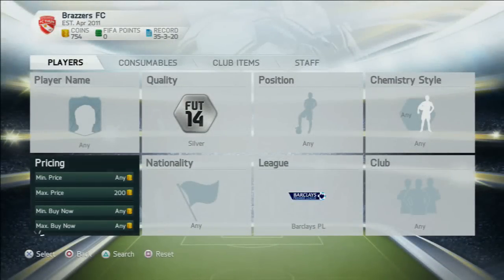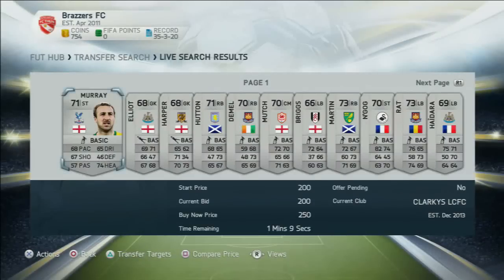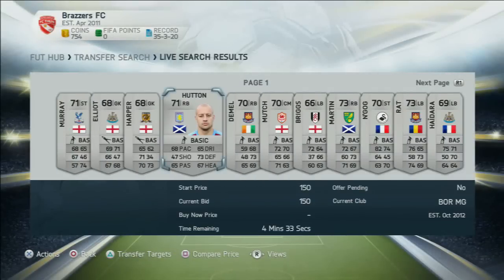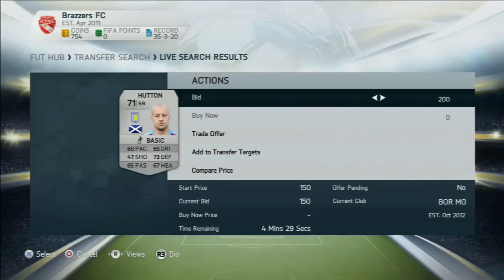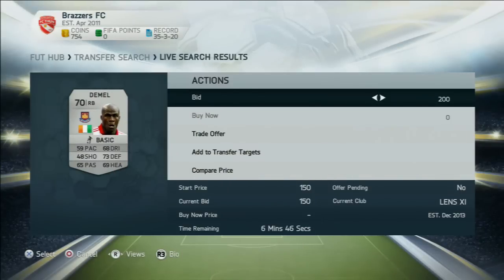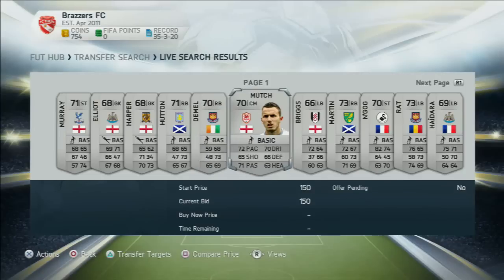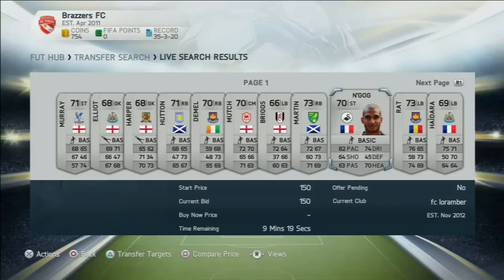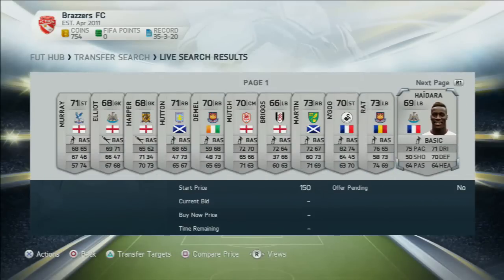First we want to look up buy now price of 200 and above. Hopefully you can pick up some for 200 coins buy now, but if you can't, you want to go on 200 bids and look at players that are over 70 rated. There's Hutton here — you can pick him up for maybe 200 coins and sell for 300. You want to pick all these cards that are above 70.